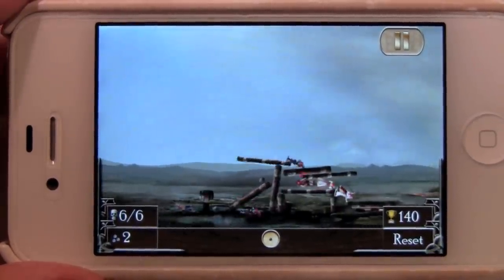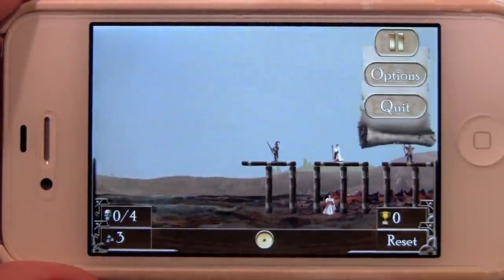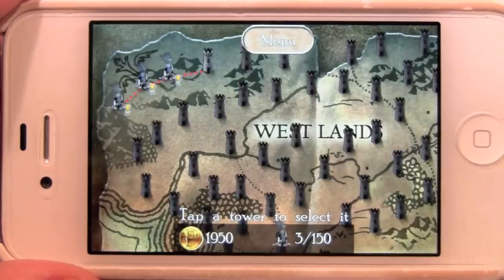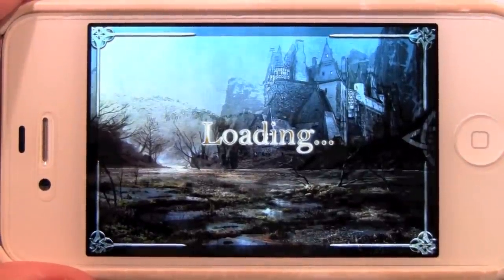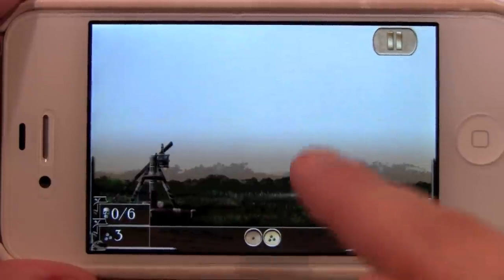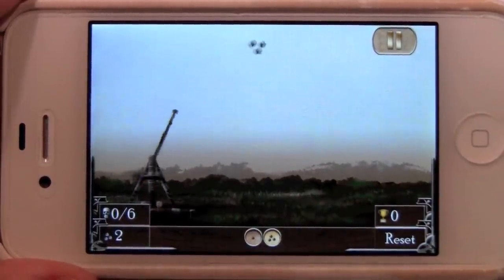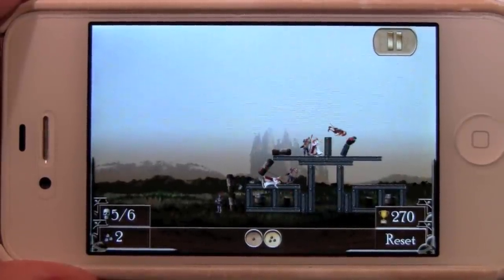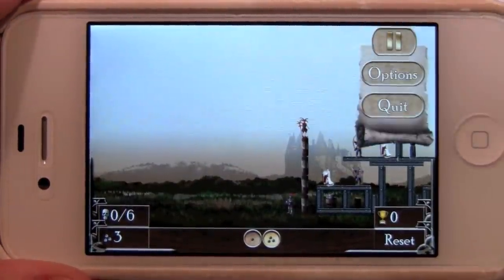They look like cartoon characters — it looks like a Monty Python cutscene or something. That's just one level. In later levels you'll unlock new weapons for your catapult to launch, like bombs similar to Angry Birds. The first one you get, which I think is the same as in Angry Birds, is three boulders that you launch. This is a fun game, definitely one that deserves homage as the original. Castle Clout — 99 cents in the App Store.